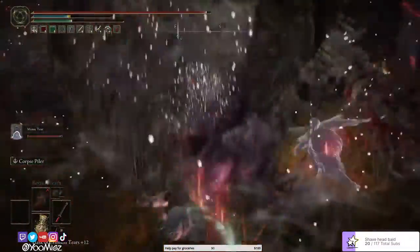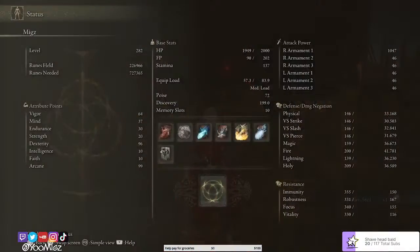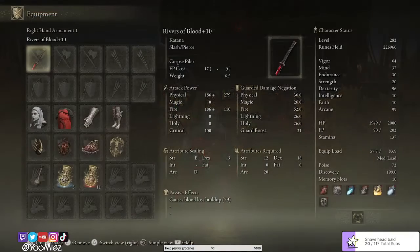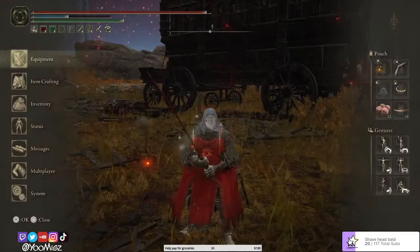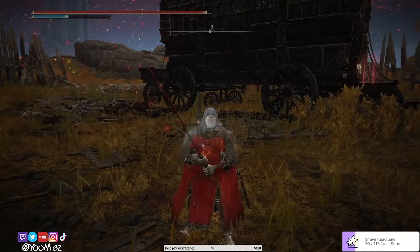For the stats: I put Arcane at 99 and focus on Arcane and Dexterity. Dexterity is the one you want to fill out the most because it has great scaling, and Arcane is also deep. I always hit 60 on Vigor, Endurance at 30, Mind at 30 so I have 200 FP, and the rest is just there for requirements. Focus on Arcane and Dexterity. Hope you guys enjoy the build!